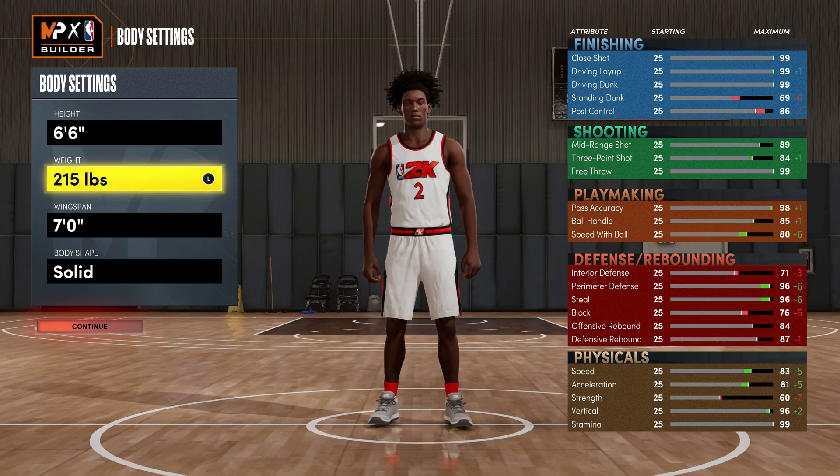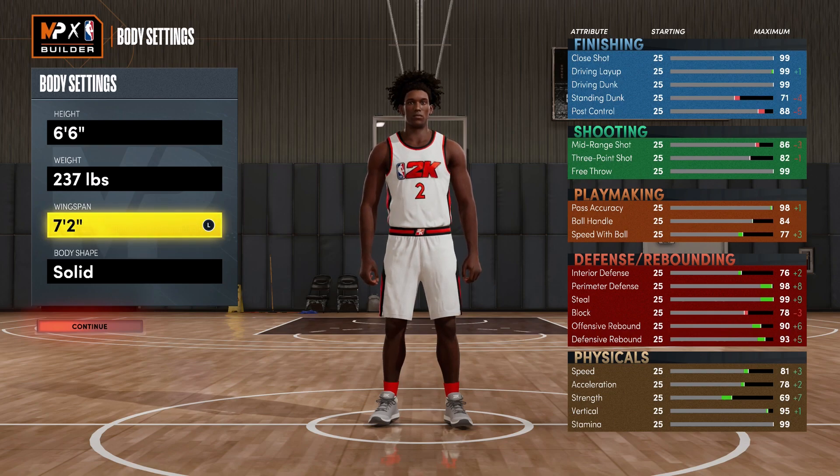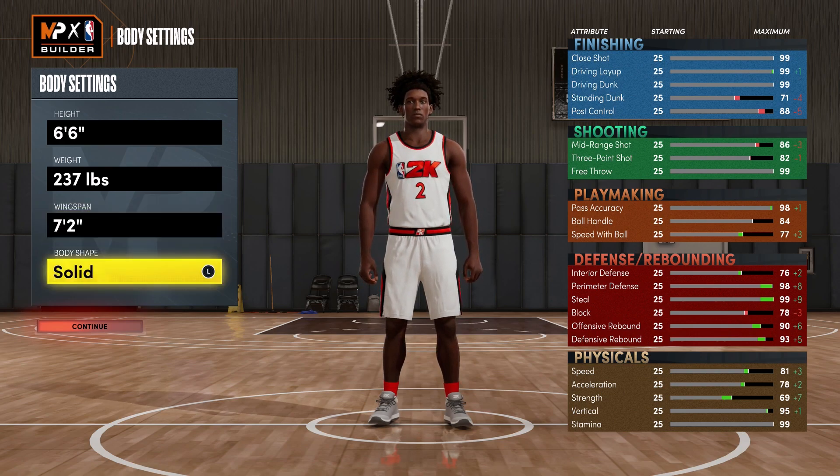For the weight, you're going to bring it up to 237 to bring that interior defense up. You do take a little bit of a hit on speed and acceleration, but it's not going to be a huge hit to where you're not going to be a great defender. Kawhi is actually about 230 pounds so it's not far off from his actual weight. For the wingspan, you can bring it all the way up to 7'2" — that'll help with interior defense as well as perimeter defense, keeping hands up. Body shape doesn't really matter; I'm just going to go with defined.